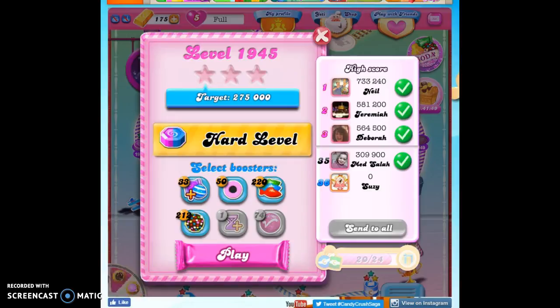Hi friends, this is Susie, your Candy Crush Guru, here to help you solve the puzzle of Level 1945, which is a hard level, and I've tried it ten times without boosters. So I'm going to bring in a booster this time, and I'm going to bring in the coconut wheel.